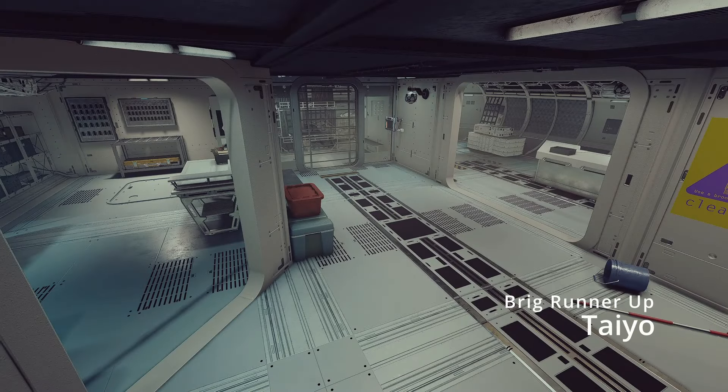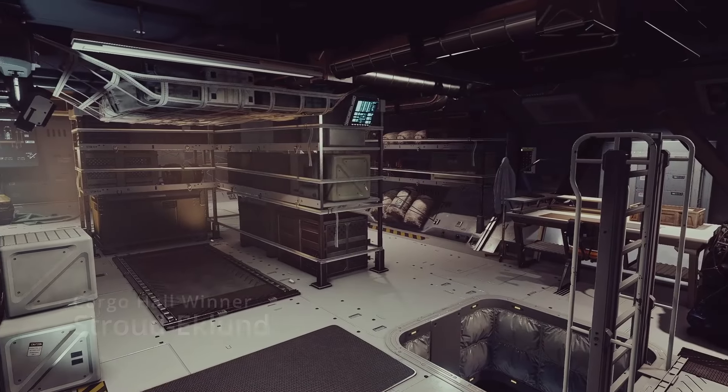The runner-up for the brig is the Taiyo. Unfortunately, this is the one instance I've seen where four manufacturers have re-skinned the same floor plan for a hab — so it is the exact same as the Deimos, just with different lighting. Instead of red lights, you've got white lights inside the cells. The one that's unique is the Nova Galactic, but that floor plan was just really weird and didn't look like a secure setup at all, so the Taiyo took it.